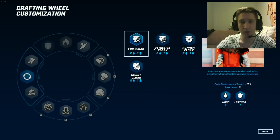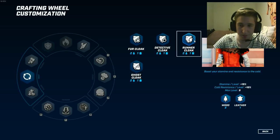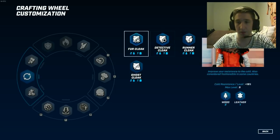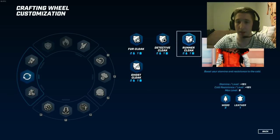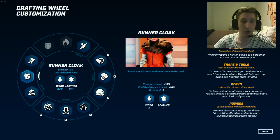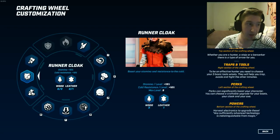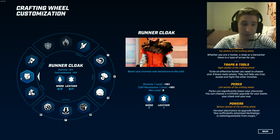With the cloak, you want to use the runner cloak. It gives the same cold resistance as the others except one, but more importantly it gives you a lot of stamina — so you can jump and run around for a really long time. It's just all around a really good item. You can use it to run away when needed.